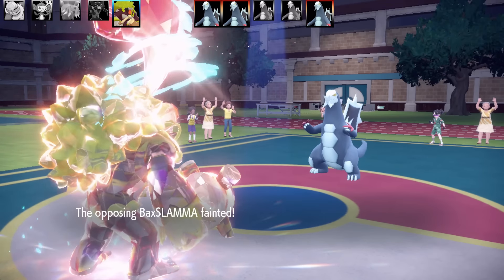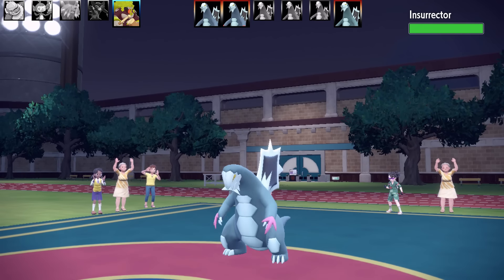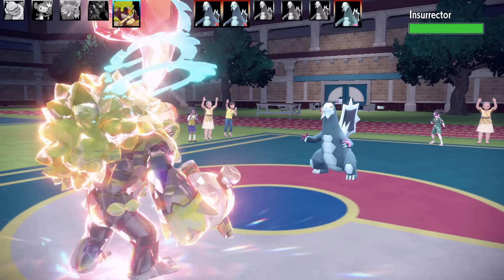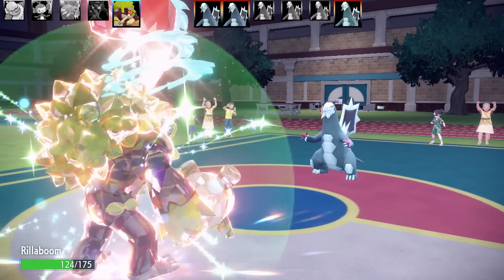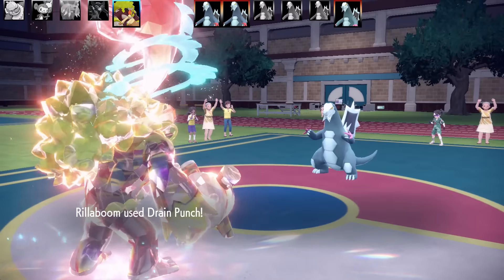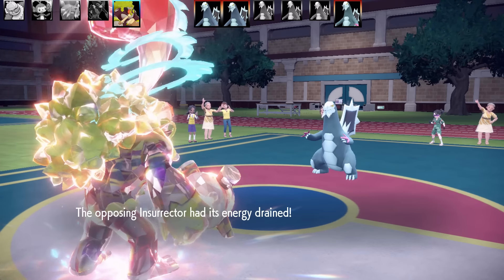I've got three Pokemon down — can Rillaboom get me back into this game? That's the end of the sunlight, so I doubt I'll get a Growth up. We've got Incineroar here going for Dragon Dance — this is definitely going to be a physical sweeping set. I got Drain Punch off with good damage, and it used Icicle Crash. Rillaboom lived that and got the Drain Punch off, which is very good. Rillaboom has now taken out four Baxcaliburs back to back — it's clutching back into this game for me.